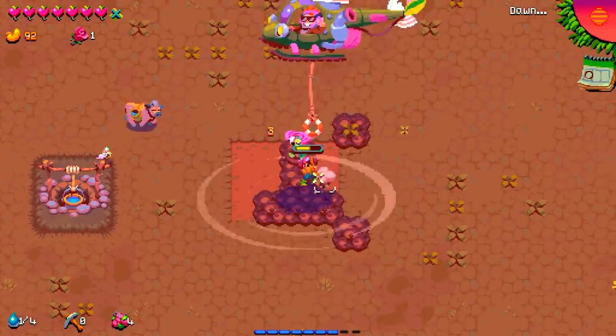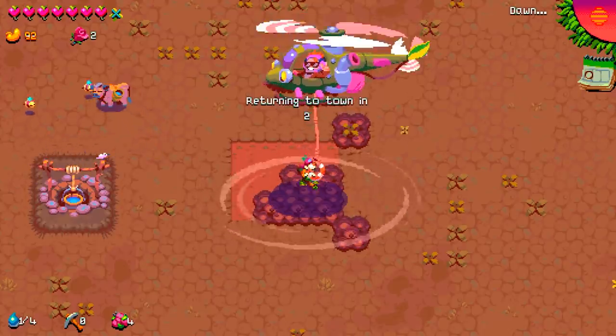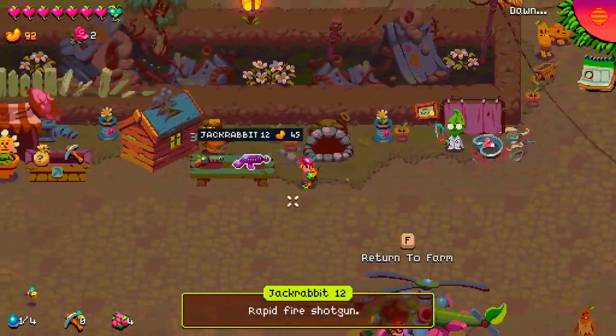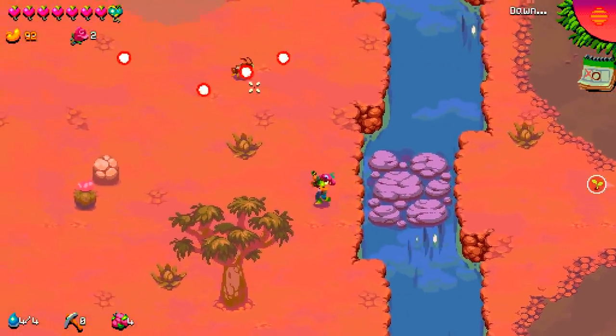Got through the night. Now we get to go to town to buy upgrades. Money made on the first day was only 92 whatevers, so I can't really afford much just yet. I think I'm going to save my money for when I really do need it. Today I'm going to go to the left to hopefully find another animal — the chances are higher this way.